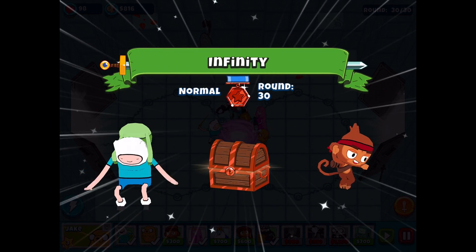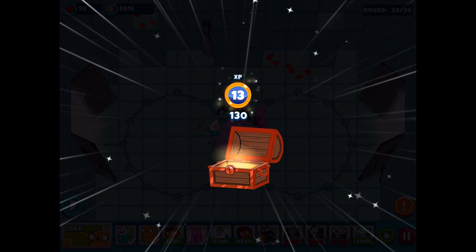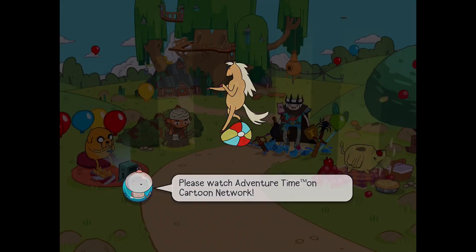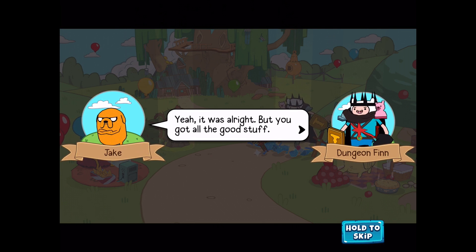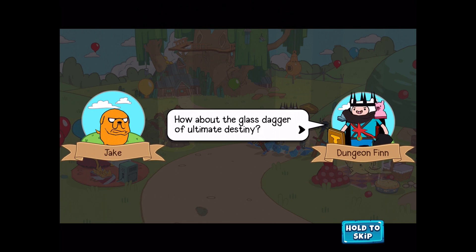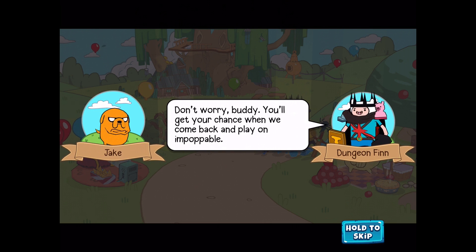We got all four of those levels done on normal difficulty - it was a total breeze with this character, which is amazing. We get 25 coins, two gems, one meatball, one wish orb, and 130 experience. Can we double that? Yes we can! So I'm going to double that real fast. Now we got two wish orbs, two meatballs, and 260 experience - way better. There's a story cutscene: Finn has all the good stuff, Jake mentions the silver coin of blindness and the glass dagger of ultimate destiny which Finn dropped and it shattered. 'You'll get your chance when we come back and play on Impoppable.' 'No thank you!'